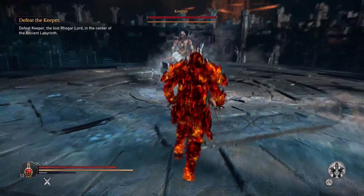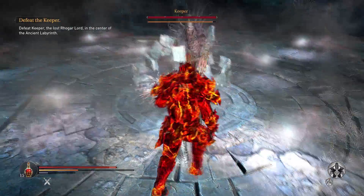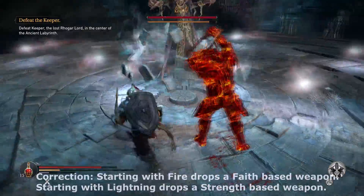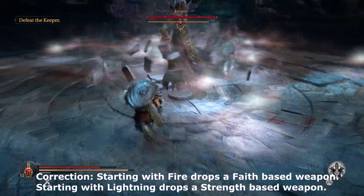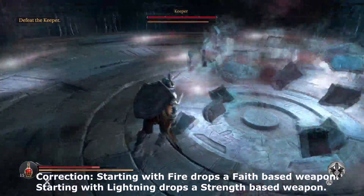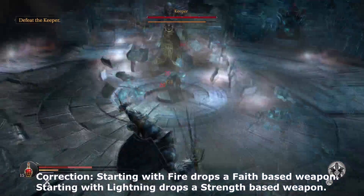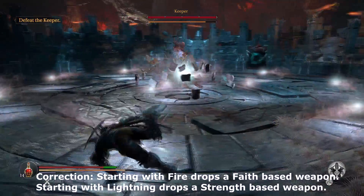The reason you want to do that is for achievement purposes. If you have him start with fire you'll get an achievement, but starting with fire also drops a strength-based weapon. Having him start with magic drops an ice agility-based weapon, and starting with lightning drops a faith-based weapon.